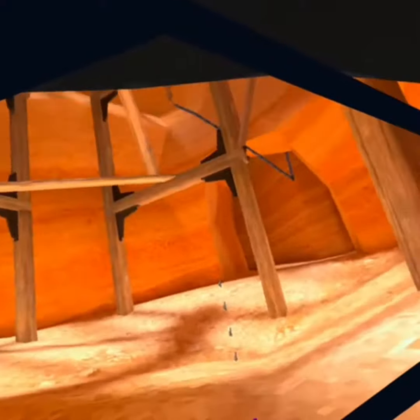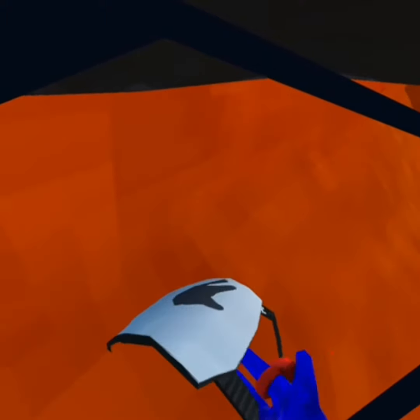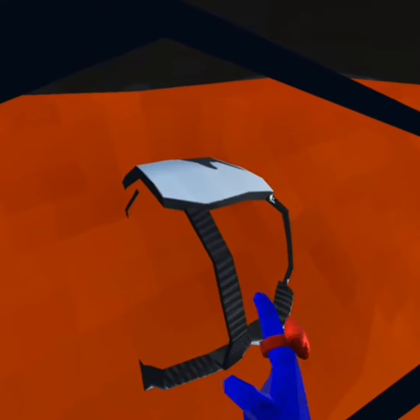A thing that you guys probably don't know: if you come from there and then go up there, you can find the cosmetic — you can find the six pack, the metal six pack from the Paint Brawl Flashback. So you can't actually take them.